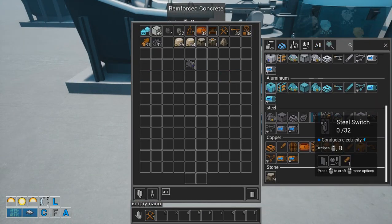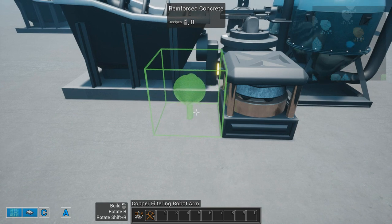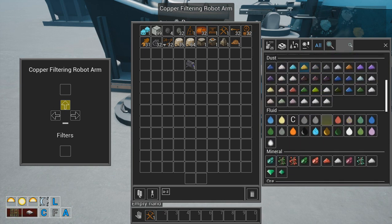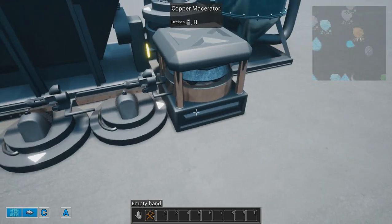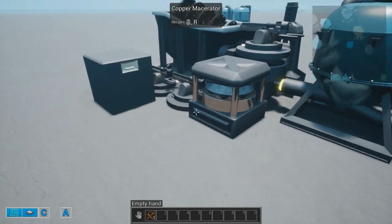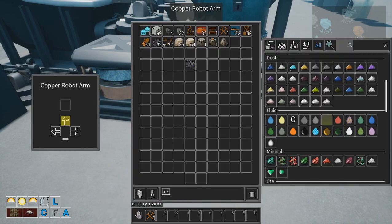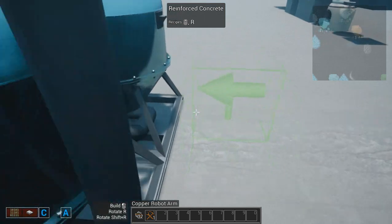It starts to get a little difficult because the water washer can produce an extra by-product. You are going to require two filter arms here. One to only take out the purified copper ore and the other to take the extra material, in this case golden dust. The copper ore goes into the macerator, and the gold needs to be placed somewhere else like a chest or a conveyor. Then you take another arm to take out the dust from the macerator and place it inside the separator. Then the separator - you just place arms to remove the material from inside.